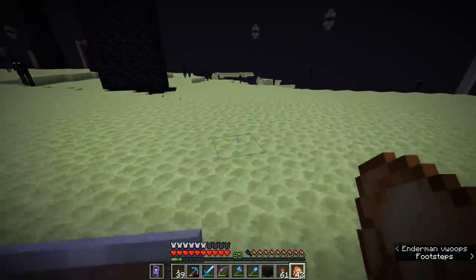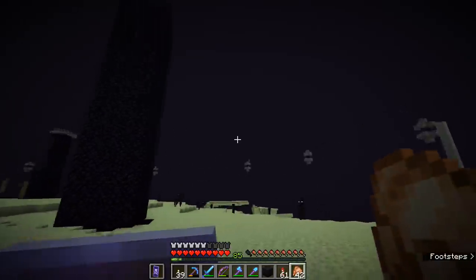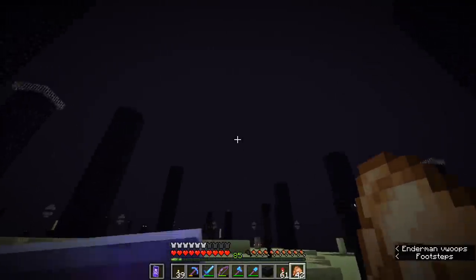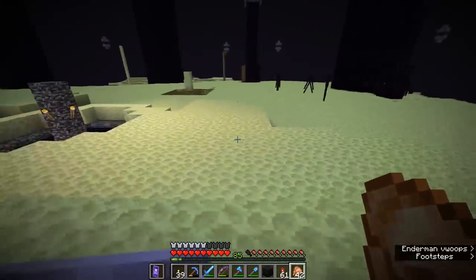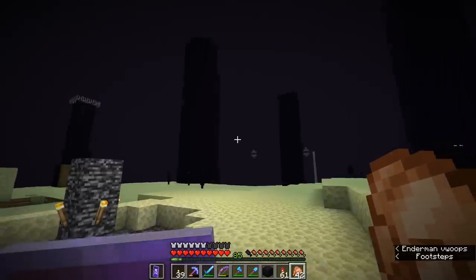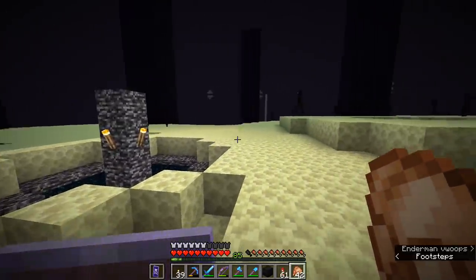Here we are back in the familiar cold desolate landscape of the end with only two end gateways left to generate. There is one that's going to go there and one that's going to go there — those two are going to be two separate dragon fights. But if all goes well, I shouldn't need to fight the dragon at all today. The trick here is going to be figuring out exactly which end crystal generates first. I have a feeling it is the eastern one — I think that one gets generated first, but there are ways we could test that out.